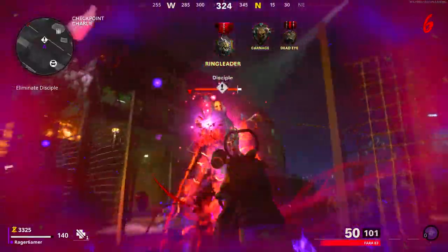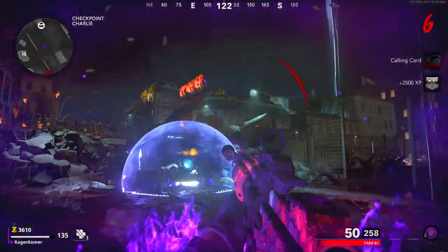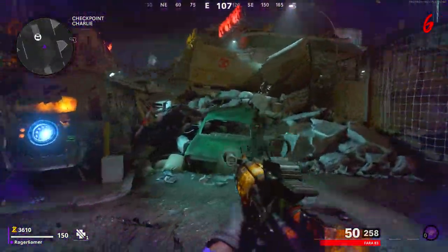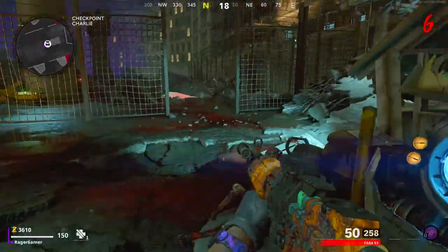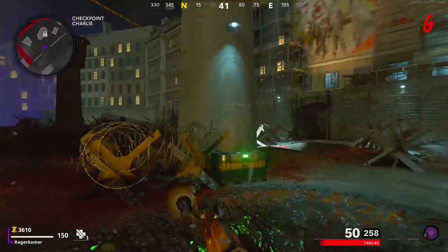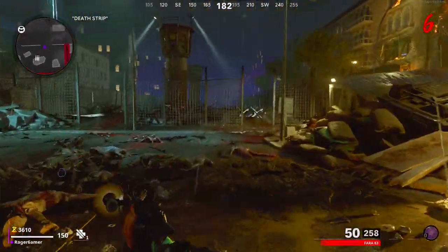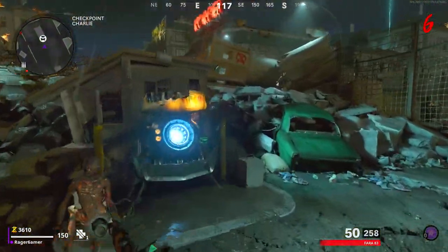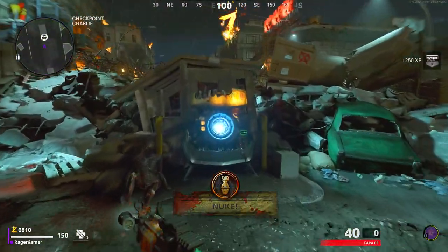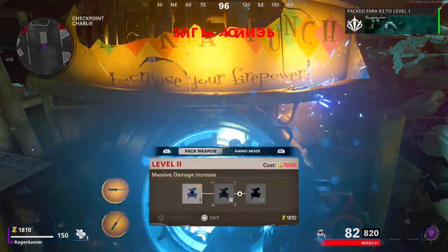Once you interact with the machine and the zombies drop, kill all of them. You'll then have to defeat an enemy with a skull face known as the Disciple. It's handy to have a Ring of Fire field upgrade saved up to help kill this enemy as easily as possible. Once you've killed them all and have at least 5,000 points, you can use the Pack-a-Punch machine to upgrade your weapons and get into some really high rounds in Mauer der Toten.